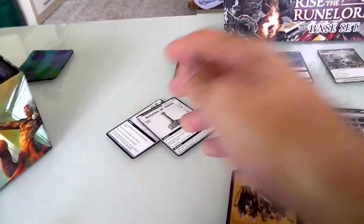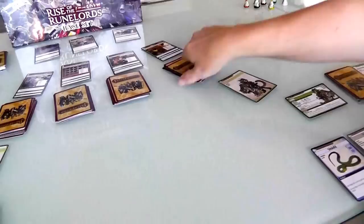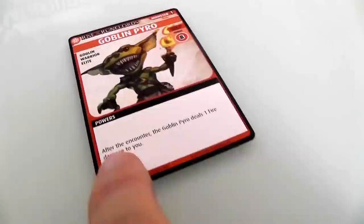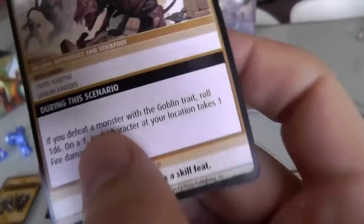Now it is Jen's turn. There's nobody else here so she can't give anything, she could move, but she's just been very patient — she is going to go straight to exploring. Please explore! And what did you find, honey? A Goblin Pyromaniac. Okay — this is one of the new guys we've never seen before. Oh, I also forgot one thing from my turn: during this scenario, the Attack on Sandpoint, if you ever defeat a monster with the goblin trait, roll a 1d6 — on a one, every character in that location takes fire damage, because all these guys are basically carrying fire grenades. I forgot to do that when I beat Rip Nugget.